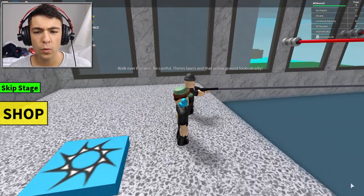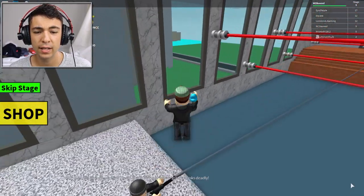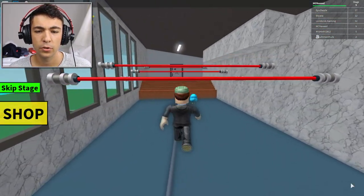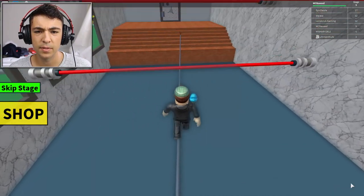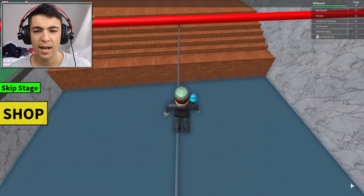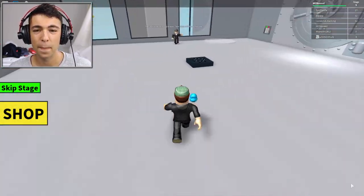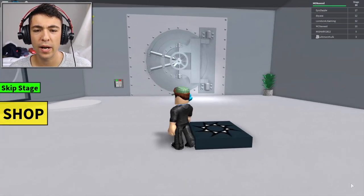What is this room? Walk over the wire — be careful, there are lasers and that yellow ground looks deadly. So I've got to remember this. Here we go, we go across — it's kind of hard to see these items. There we go across — yes, we made it! This is great. The vault is too strong to open — time for plan B: go up the wire.